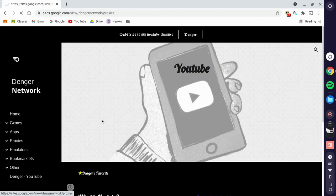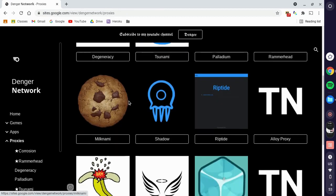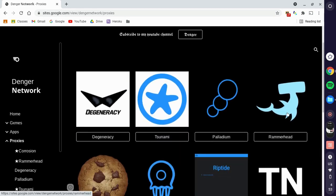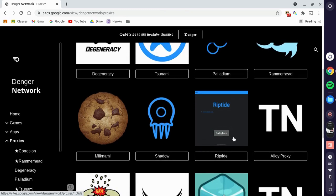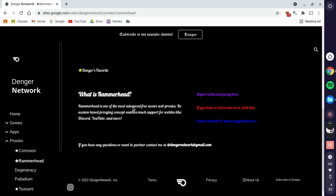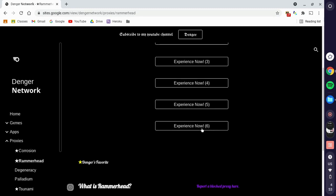Most of my subscribers come here for the proxies, so if you're here for the proxies you're really lucky. I made sure to add a lot of proxies and deployed a lot of servers. The proxies I recommend are Rammerhead, Corrosion, Tsunami, and Alloy Proxy. I'm recommending Rammerhead because it's overall one of the best proxies I've ever used or deployed, but the links get blocked really fast.